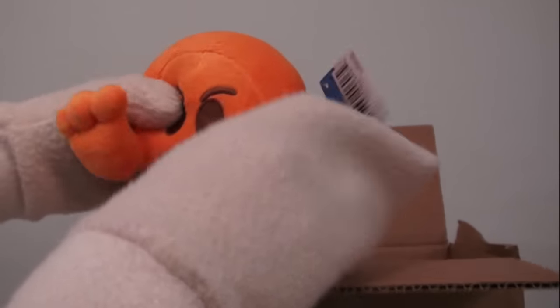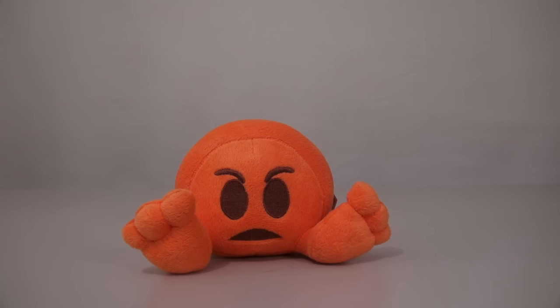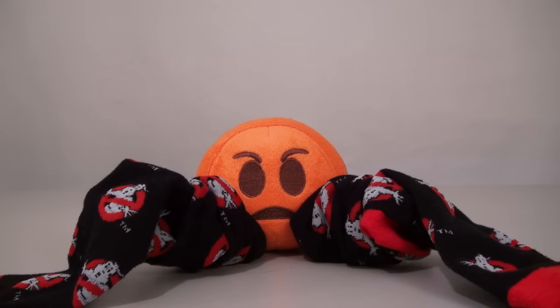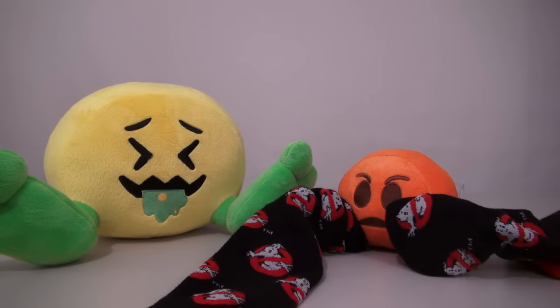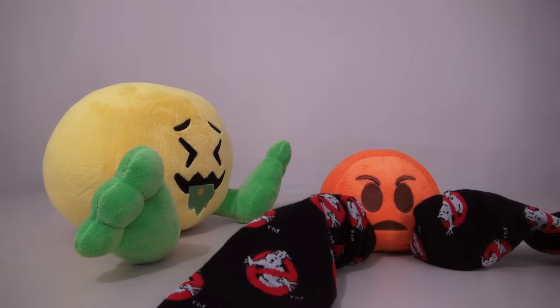So the next item we have out of this Easter egg box is one of the smaller emoji plushies. And as you can see, he's also plushie with big orange feet. Maybe we should get some socks on this guy! There we go! And just look at both of these guys side by side! Well, you're pretty tall there, buddy! Real gross!